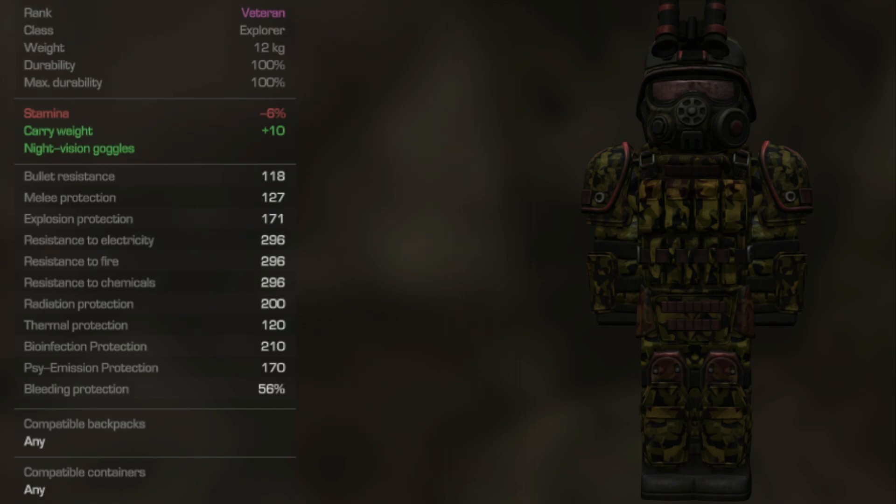This armor is very, very chill. It's for those players that want to be good everywhere but don't really want to go down the route of making specific armor sets for specific scenarios — like a scientist armor to explore or a combat armor to fight. This armor will be great in all aspects, but you will get outclassed by specific armors in specific situations. Nonetheless, this is one of the best and most comfortable armor sets in the game because you can wear any backpack, any container, and you still have very solid bullet resistance while holding on to nice radiation and bio protection. Overall, very good armor set — if you're trying to chill and explore the game, you might want to look into this armor.